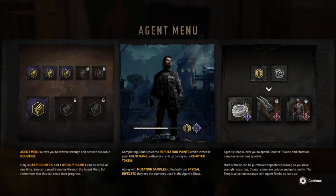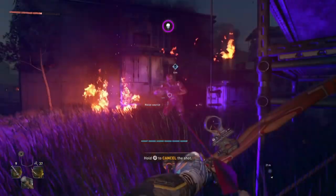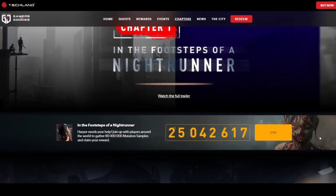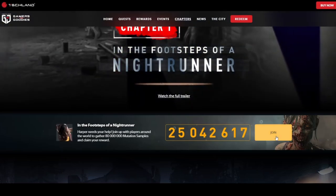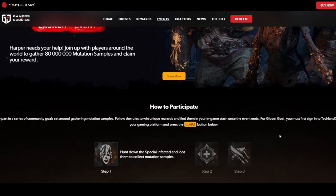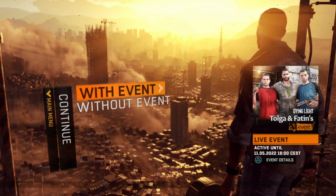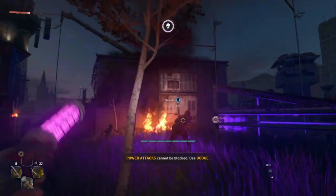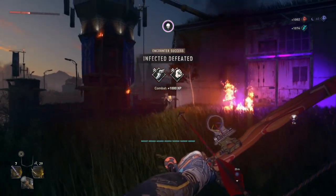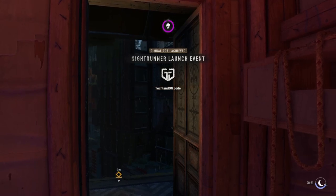I'm not entirely happy with this new format to be honest. It seems that you can only take part in a DL2 event by joining it via the TechlandGG website, so straight away you're forced to sign up if you want to participate, whereas on the original game you could just choose to opt in or out of events from within the game options. On the plus side, you don't have to wait for the event to end before collecting the rewards, as you can just go back to TechlandGG and click claim as soon as the community target has been achieved.